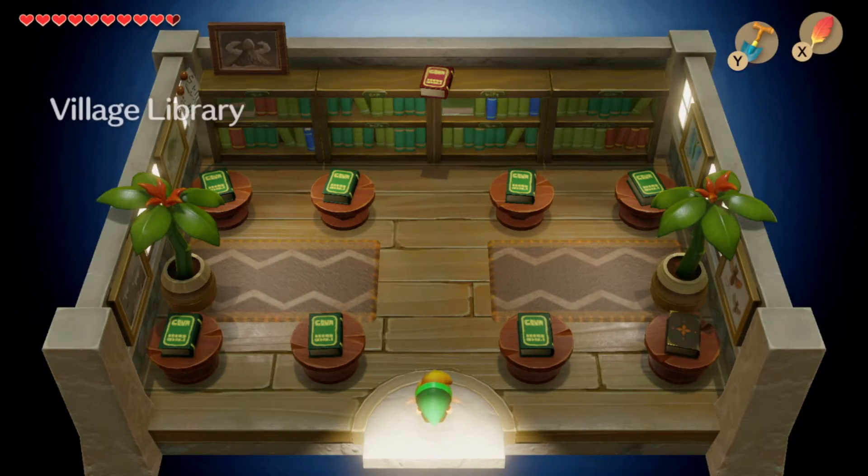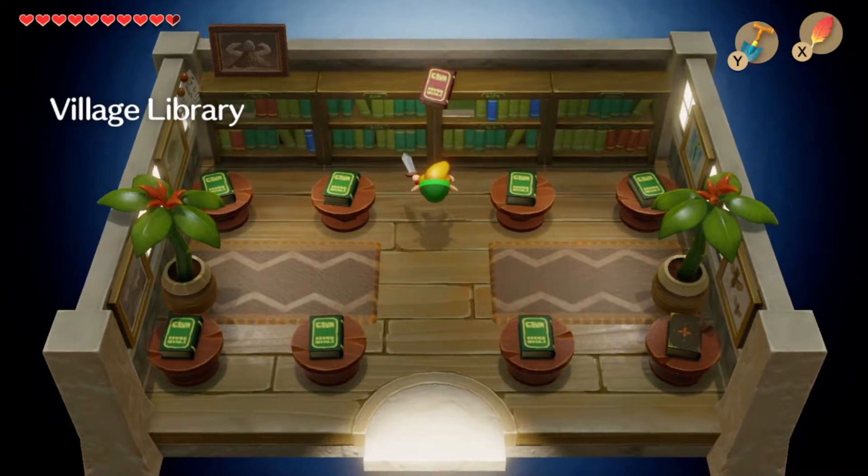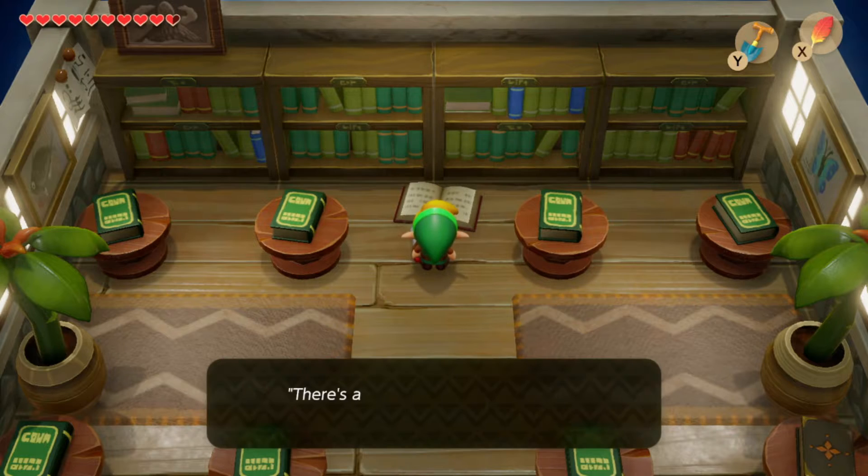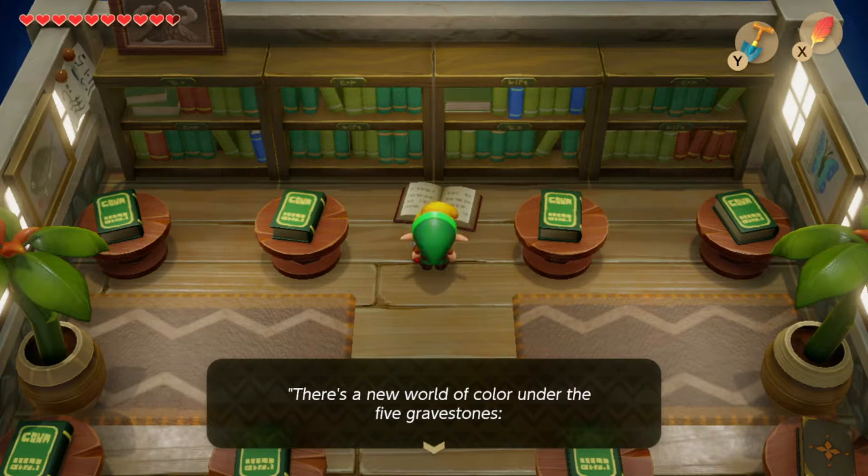To get to the color dungeon, you need to enter this library after you've gotten the Pegasus boots. Ram into the bookshelf and open this book, and it will show you the directions to enter the color dungeon.